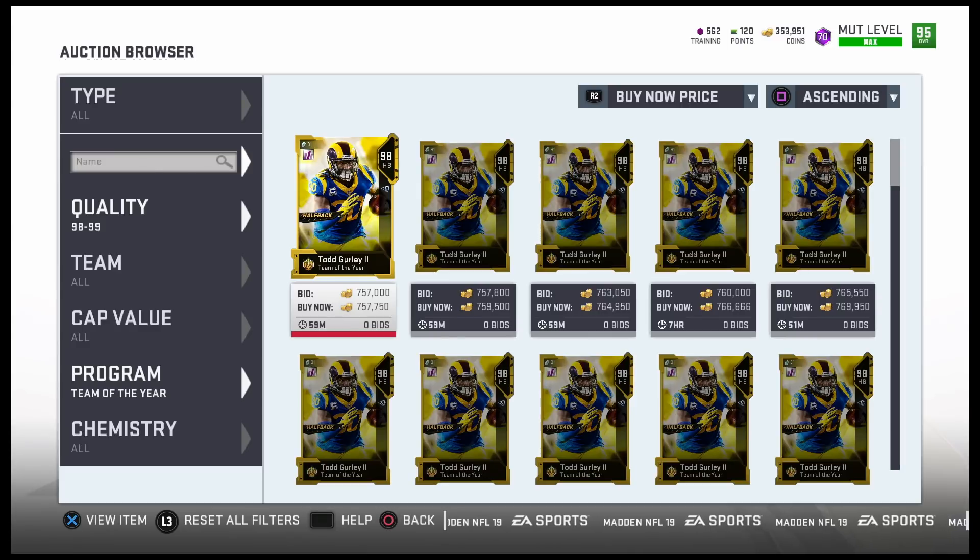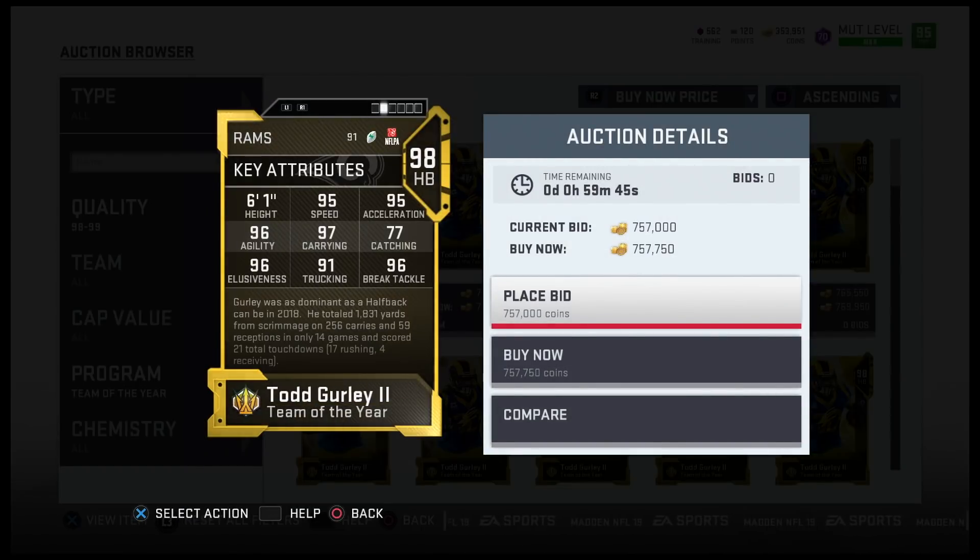Now the big boys — Todd Gurley, 98 overall: 95 speed, 95 acceleration, 96 agility, 97 carrying, 77 catching, 96 elusiveness, 91 trucking, 96 break tackle. Hands down the best running back card in the game right now.